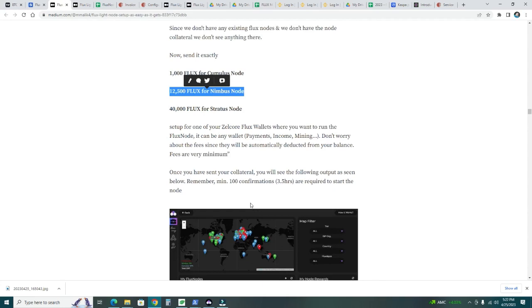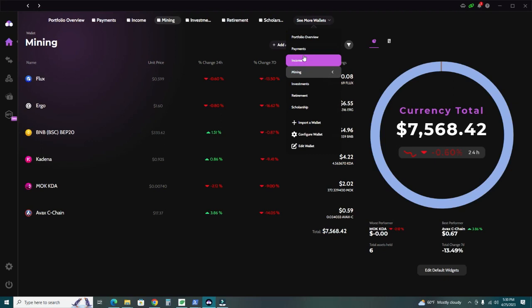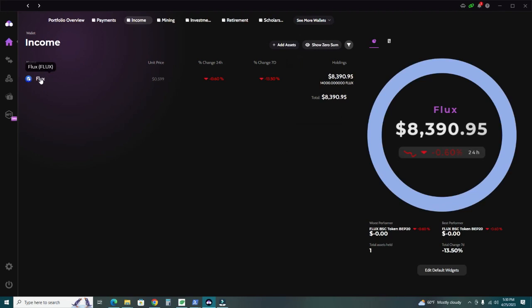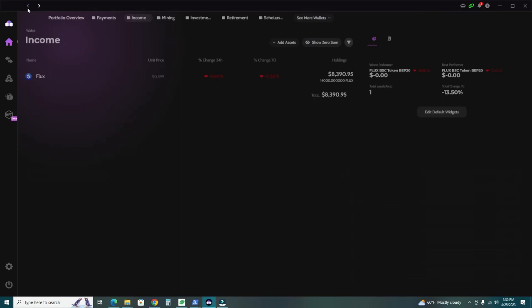Once you transfer, you'll need to wait for 100 confirmations, which is roughly 3.5 hours. I'm in my Cell Core wallet in the Mining wallet where I hold my FLUX. I need to send exactly 12,500 to my Income wallet where I'll run the node. I'll copy the Income wallet address first, then switch back to Mining, hit Send, paste the address, enter exactly 12,500, and submit the transaction.